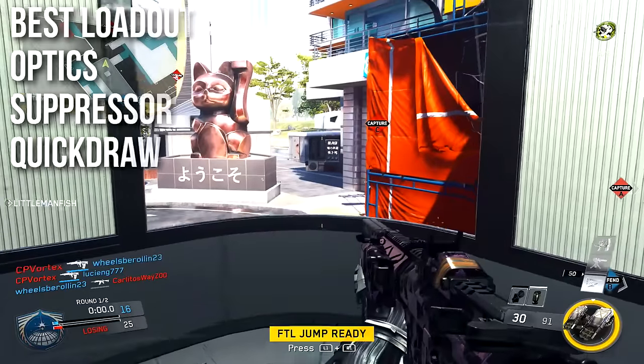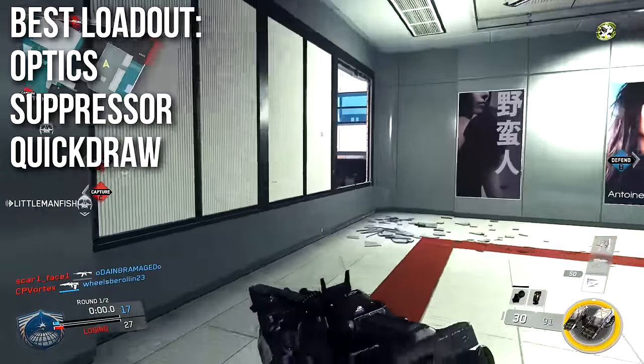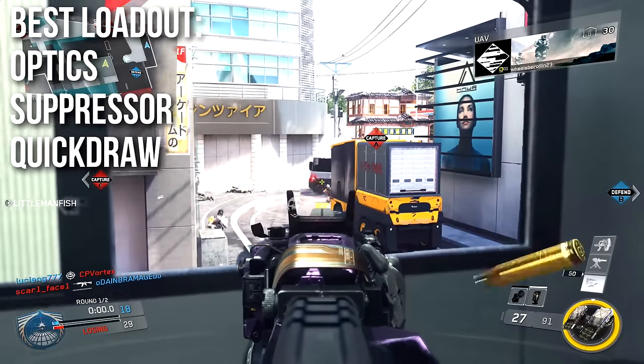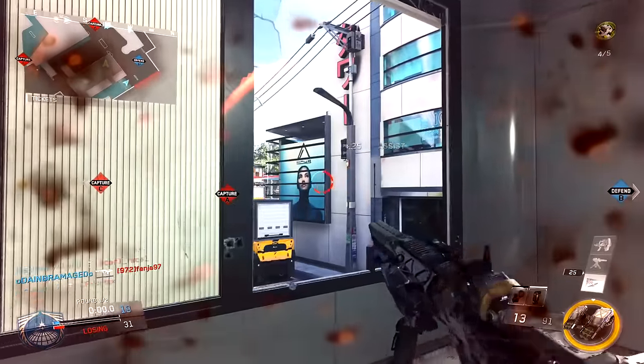The way I would recommend running it is with optics of choice — personally I would go with red dot or ELO — a suppressor so that you stay off the radar and because it doesn't really hurt the gun very much, and Quick Draw because it snap aims excellently.